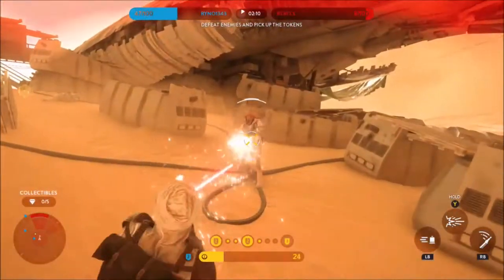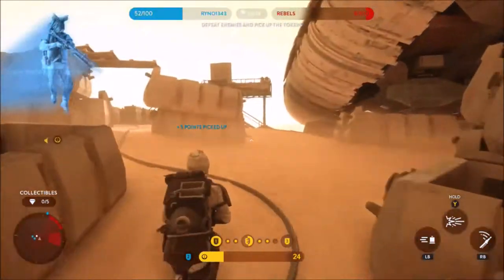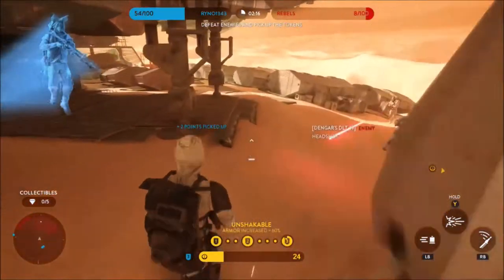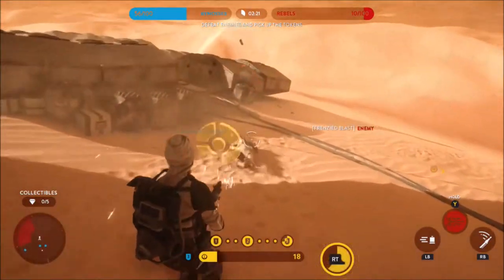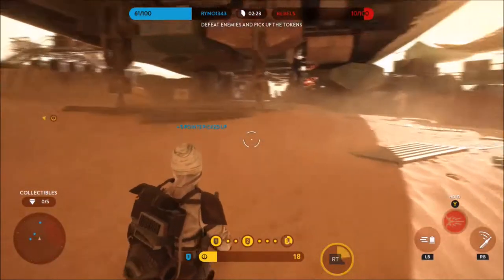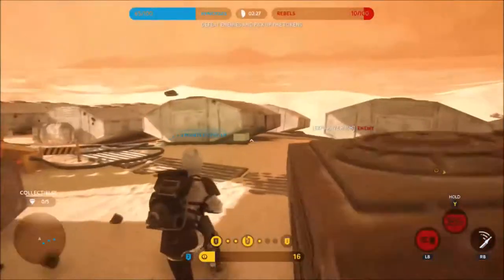Dengar's passive trait is called Tough Fighter. This trait increases his armor as he deals more damage to heroes and kills enemies. This armor reduces the incoming damage from adversaries — so the more damage Dengar does, the less damage he takes. The key is to stay in the fight and keep dealing damage so that, in turn, enemy damage does less to you.